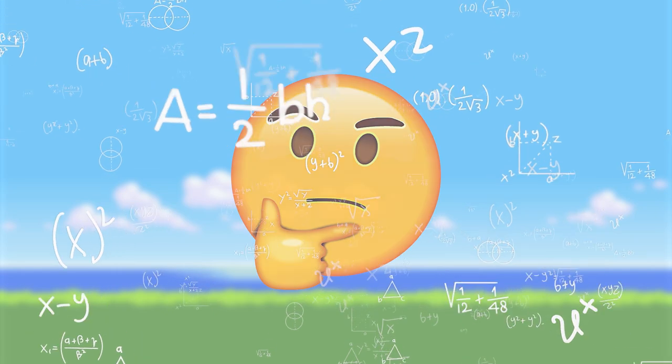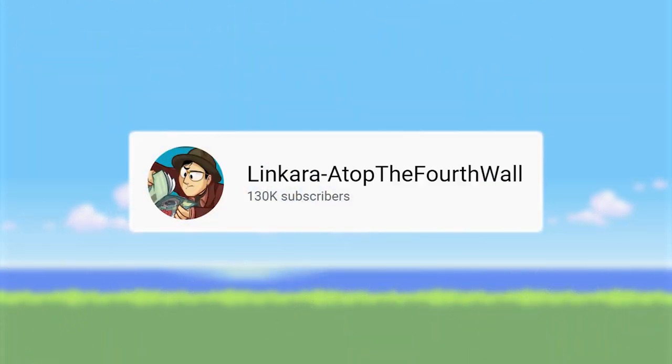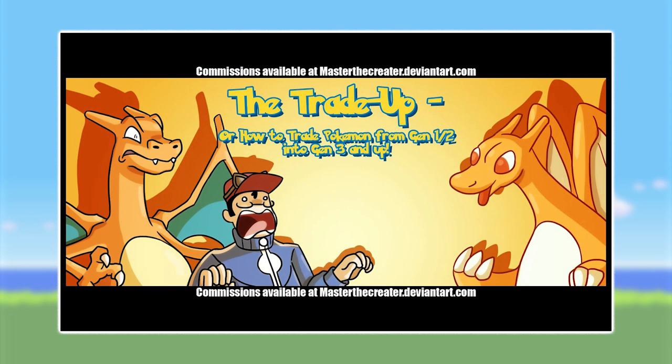I want to give credit to the YouTube channel Link Aura, Atop the Fourth Wall, since his video on how to trade Gen 1 and 2 into Gen 3 and up was instrumental for figuring some of this out. The video is from several years ago, though some of the steps are a little different nowadays, but it pointed me in the right direction. I'll leave a link to it in the description, and I highly recommend you check it out.